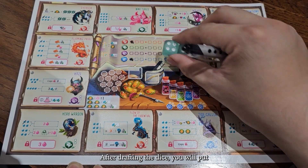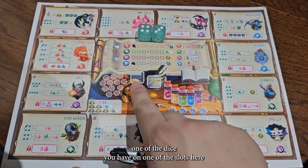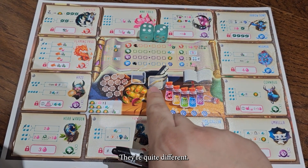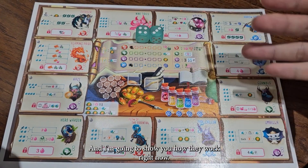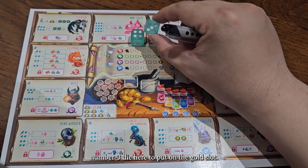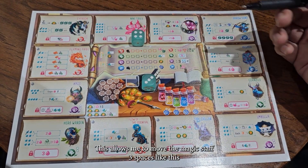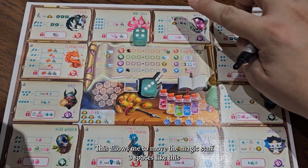Just get yourself two regular dice. After rolling your dice, you will put one of the dice you have on one of the slots here. We have the golden slot and the silver slot — they're quite different. I'm gonna show you how they work right now. For example, now I'm gonna use the number three dice here to put on the golden slot.